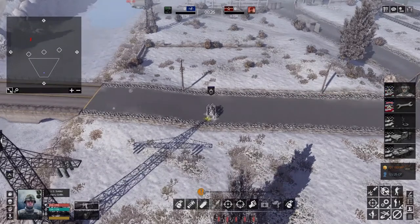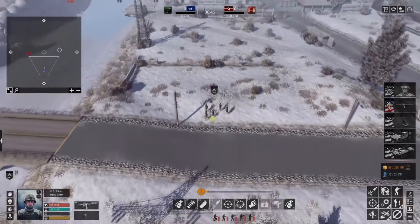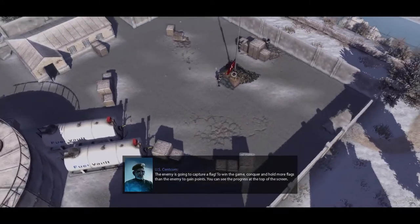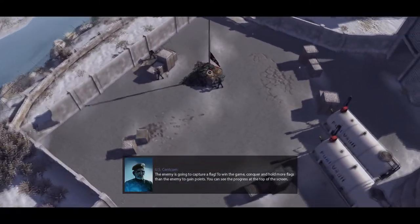You can see and select all your squads on the left sided interface element. I prefer it that way — move to there. It's right button to get them to move. The enemy is going to capture a flag. To win the game, conquer and hold more flags than the enemy to gain points. You can see the progress at the top of the screen.